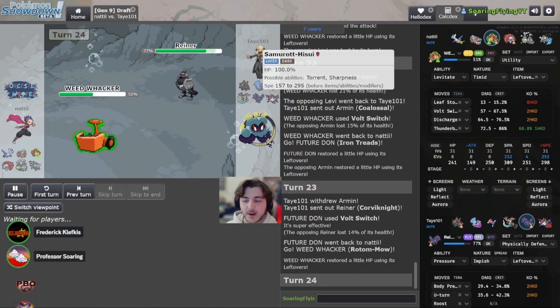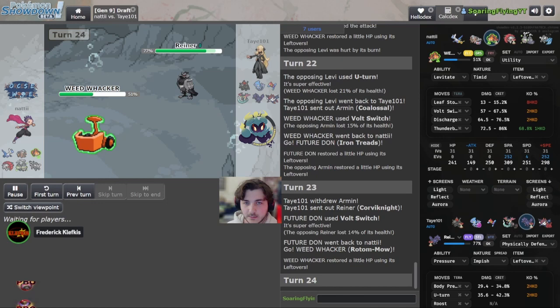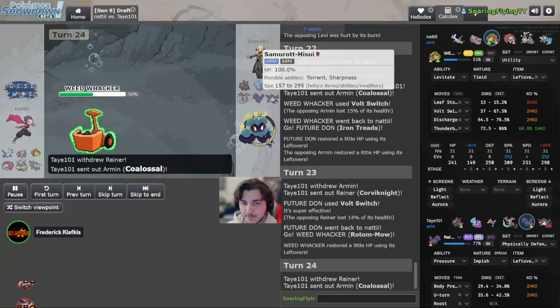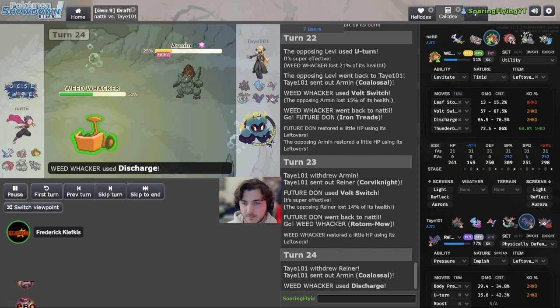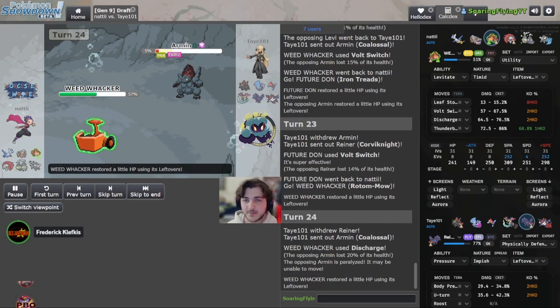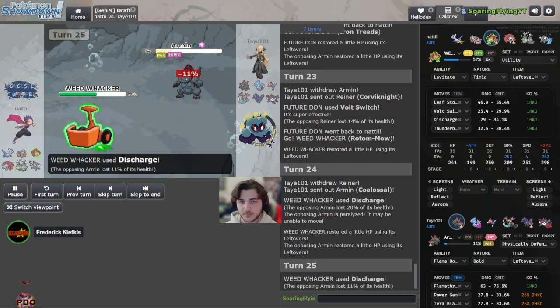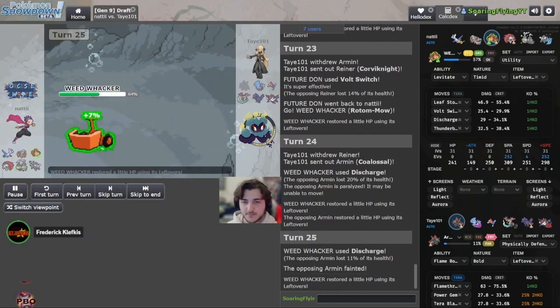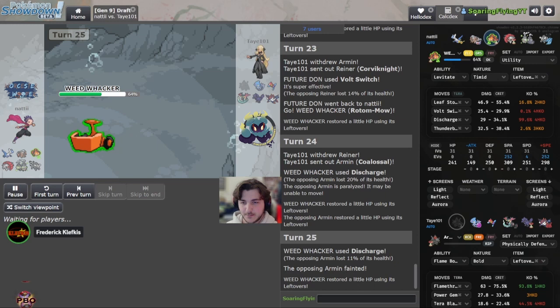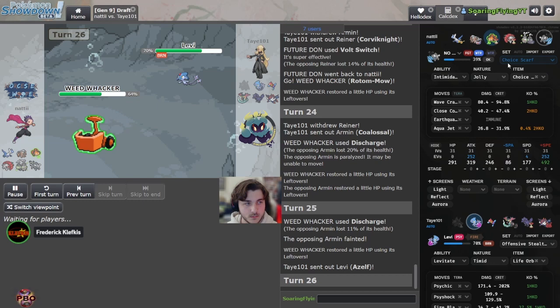Why save Hisuian Samurott for so long? My best guess is he's waiting until things are chipped down and then goes in with a Choice Scarf and clicks Water move or Ceaseless Edge depending on what gets chipped. The paralysis finally gets triggered — doesn't matter here. The charge will come off again. Rotom gets two turns of Leftovers recovery — that may keep it out of range of Ceaseless Edge or any crazy move. Tinksen must make an aggressive prediction and it's always going to be a risk for the Hoopers.